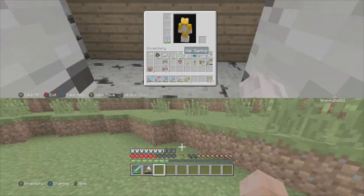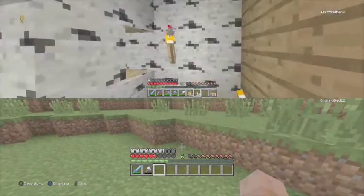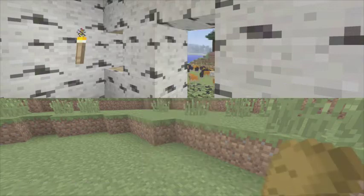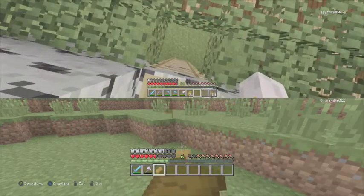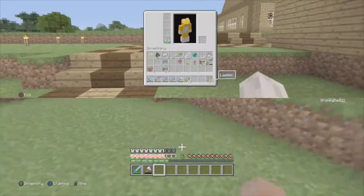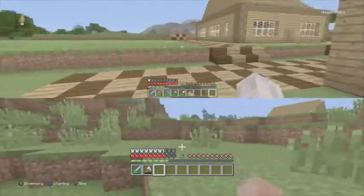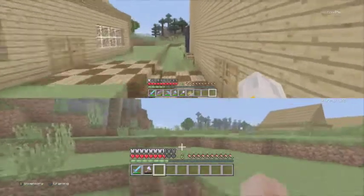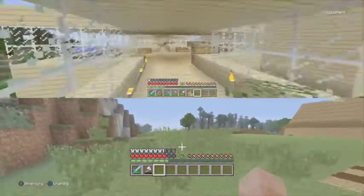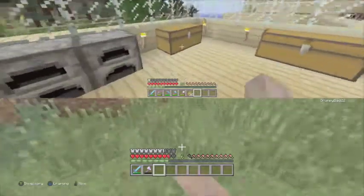I'm just going to come in straight away and put a torch down, or a couple of torches. I'm just going to see if I've got any glass anywhere in my house. I'm just going to have a quick snack of bread — I didn't have my morning cake so I'm going to have some bread instead. Even though that rhymes. I picked up that birch leaf again, let's just put that over there.